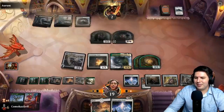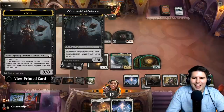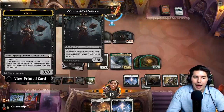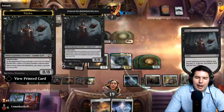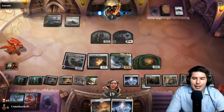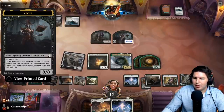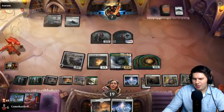Vecna is not that good — there are a lot more things it needs to be better. It should have hexproof and indestructible so the only answers are bounce, exile, etc. There are lots of those things out there. It should be powerful enough that it's hard to deal with — I think there should be more things with indestructible and hexproof if they're this difficult to make happen. Up to an 11/11 — we'll take it just to show we can.